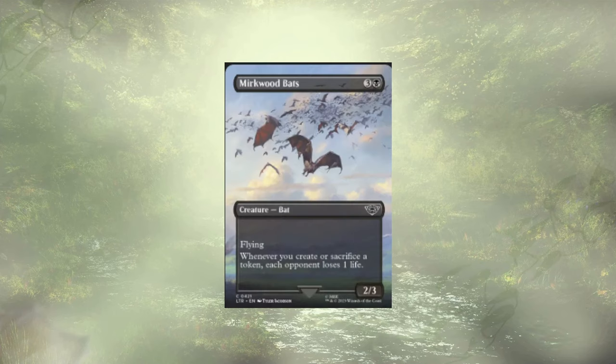We're going back to Lord of the Rings for Murkwood Bats. For 4 mana we get a flying 2/3, but more importantly, whenever we create or sacrifice tokens, each opponent loses a life. What are we doing all game with Caesar? We're creating and sacrificing tokens. Huzzah!